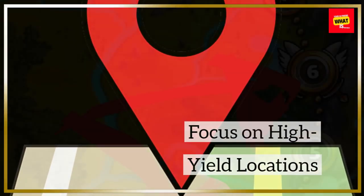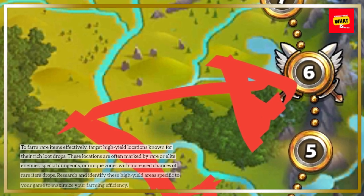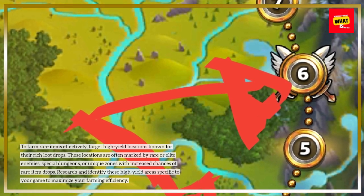Focus on high-yield locations. To farm rare items effectively, target high-yield locations known for their rich loot drops. These locations are often marked by rare or elite enemies,